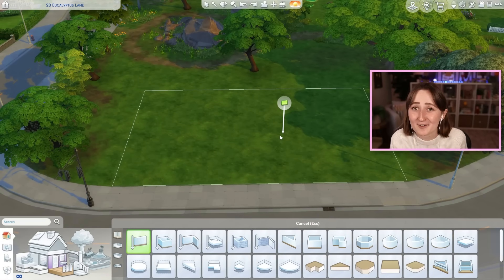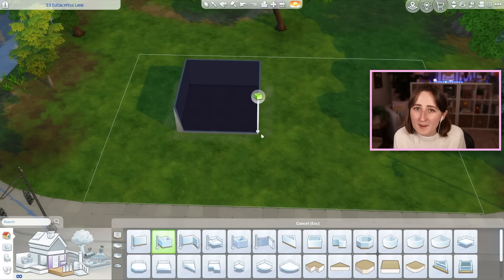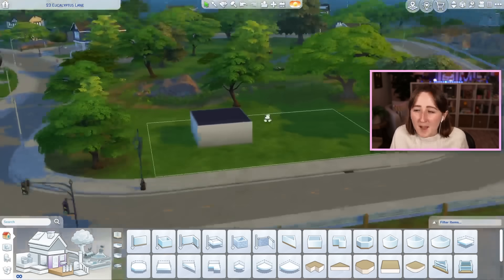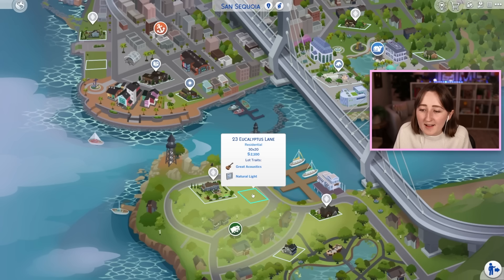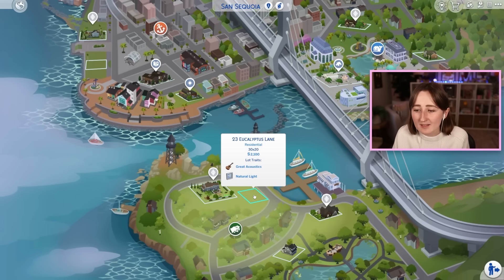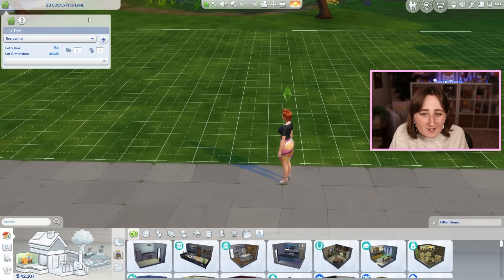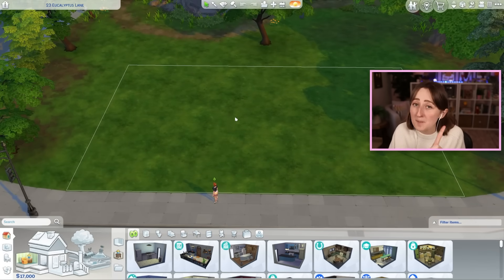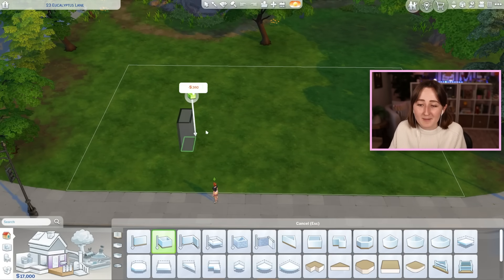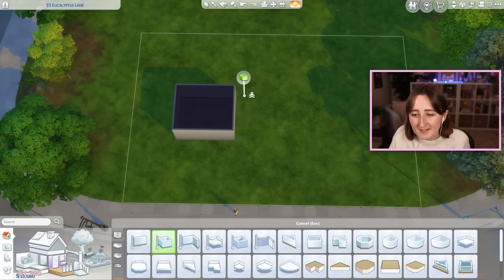I have really been liking this kit so far and I've been having a lot of fun building with it. The other two houses had more of a mid-century modern vibe, so I want to do something a little different. I'm in San Sequoia right now — the world that comes with Growing Together — looking at the 23 Eucalyptus Lane lot. I'm gonna try and keep the budget at around 17,000 simoleons, though I'll probably cheat for a little more.